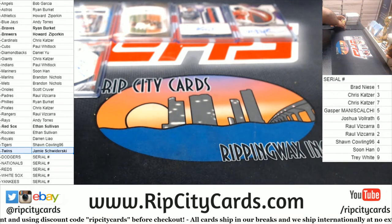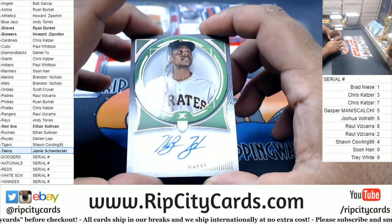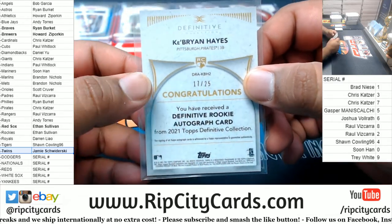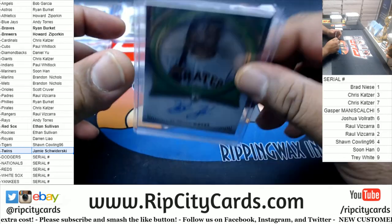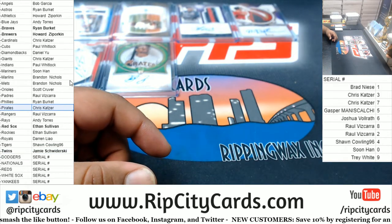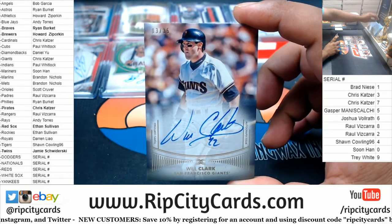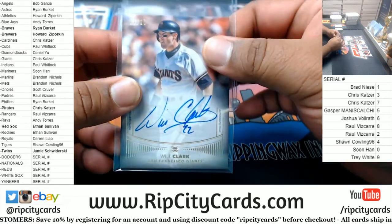Alright, I'm going to skip the gold frame — I want to do that last. Oh, Ke'Bryan Hayes, on-card rookie auto for the Pirates, numbered 15 of 25. That's real nice — CBK with a nice hit right there. What do we have here — we got a Giants Will Clark, number 3 of 25, on-card auto mojo. Another hit for CBK. Nice.